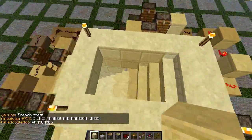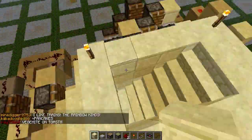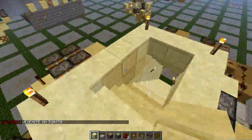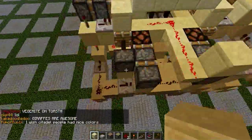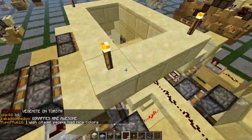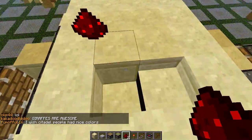Here we have a seamless two-wide staircase, but it's not a normal two-wide staircase because, as I'm going to show you now, you can open it just by placing a block.